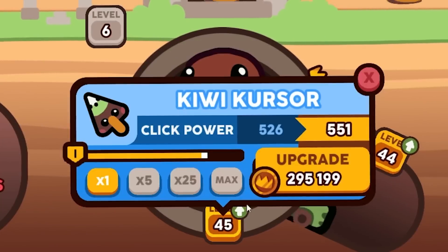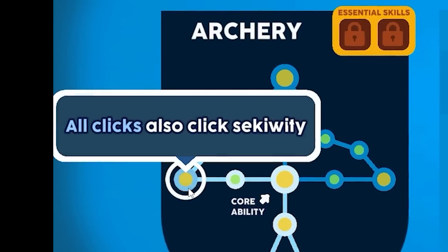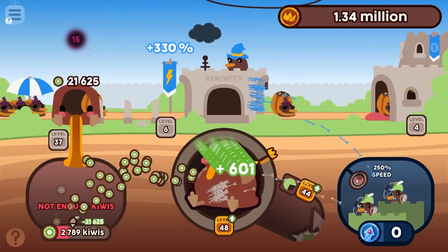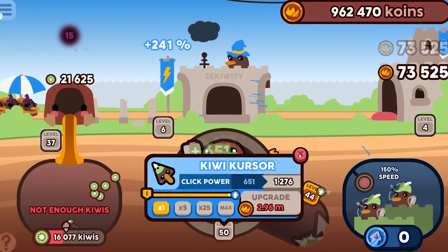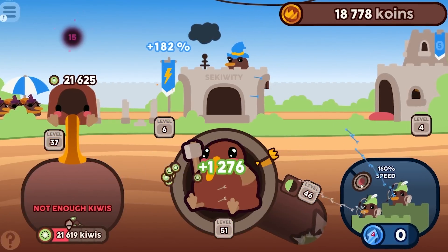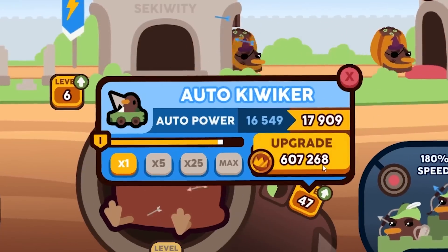Upgrade the bag stuffer — putting all my money into this, it's the most important for getting millions. Look how fast my money's going up — at 2.5 million and about to hit three. We're out of kiwis — need to start upgrading the cursor. I have six skill points — 'all clicks also click security,' so now I just click this. We're at 330 speed all the time but struggling with kiwis so all money goes into the cursor and car.